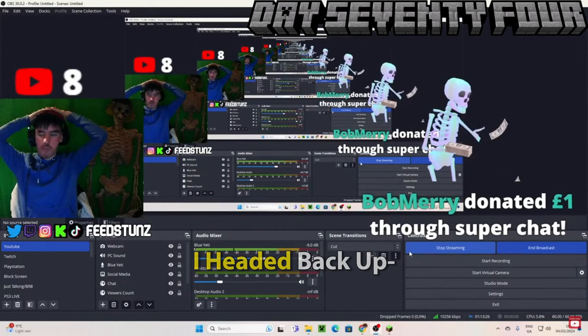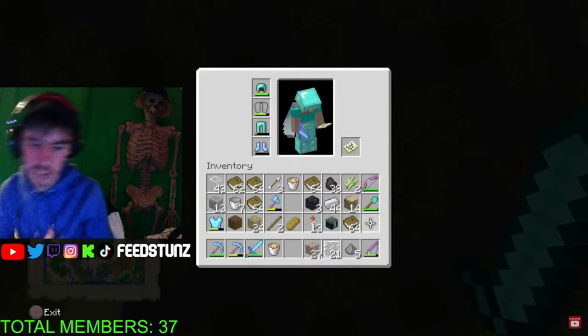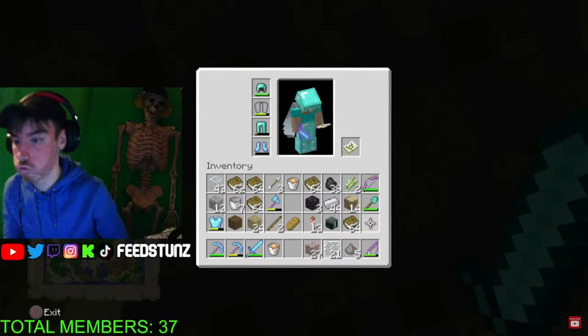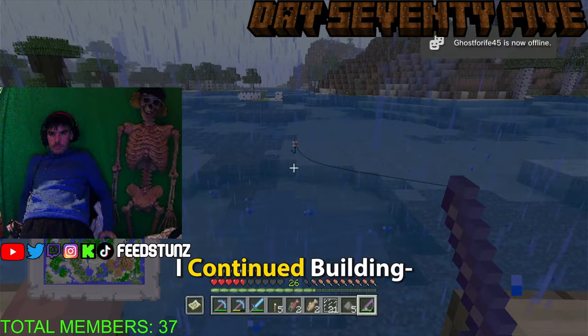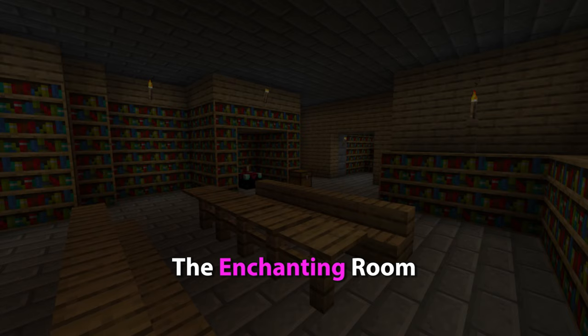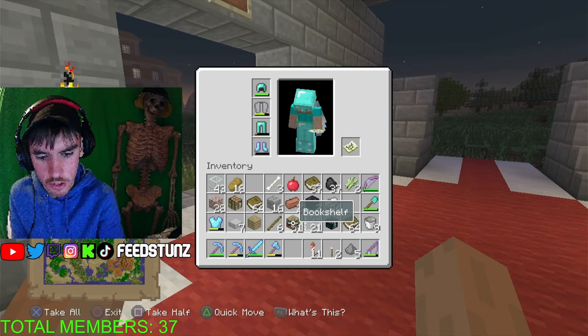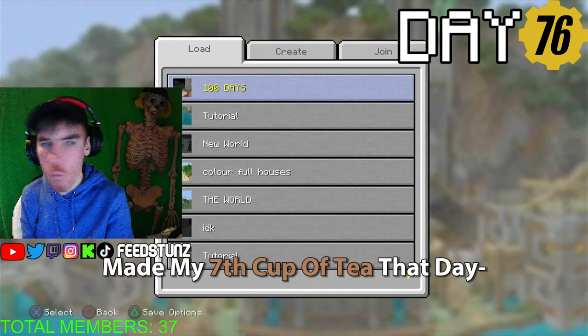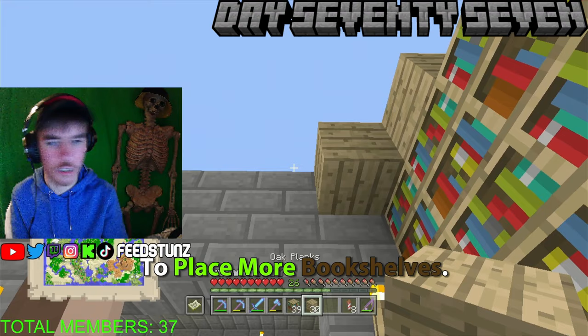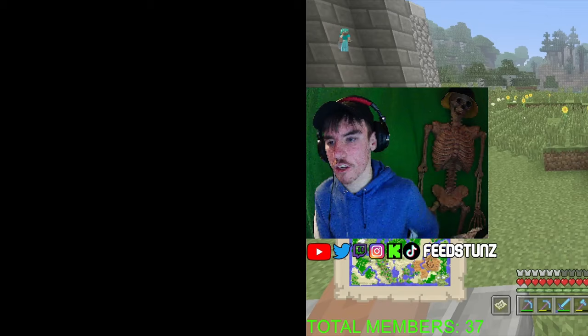Day seventy-four was the same — working on the base and looking for lava for the base design. Then I headed back up and realized I hadn't been recording the whole time. Despite that I continued building, fishing, farming, and sleeping. On day seventy-six I finished the ceiling in my new room, made some tweaks, and the room was done. Next up: the enchanting room — a room made almost entirely out of bookshelves. The first Woodland Mansion was running out of them, but I had a second mansion nearby.